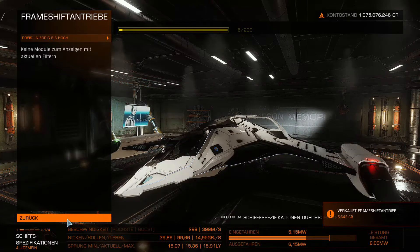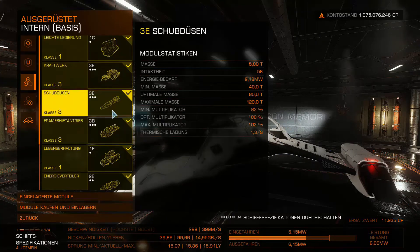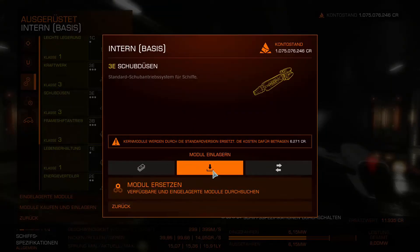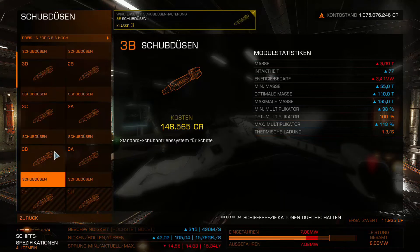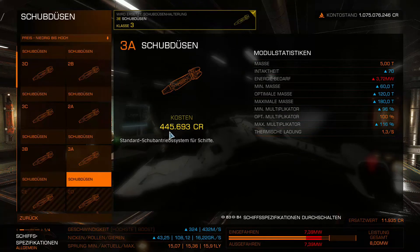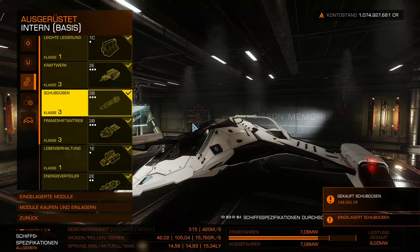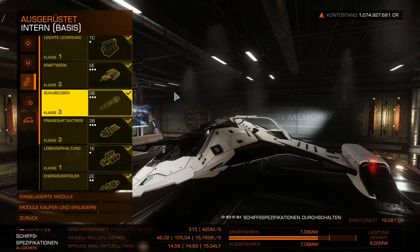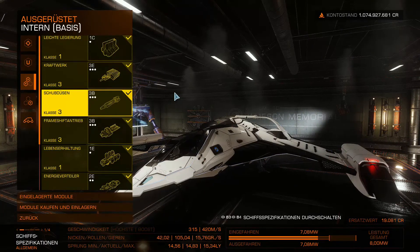We get a better Frame Shift Drive. Next, thrusters — we replace that module as well. The 3A would be best but hits hard on both energy and cost. I'd suggest 3B for now, which costs only 148,000 credits. So roughly 300,000 spent total — still room above.